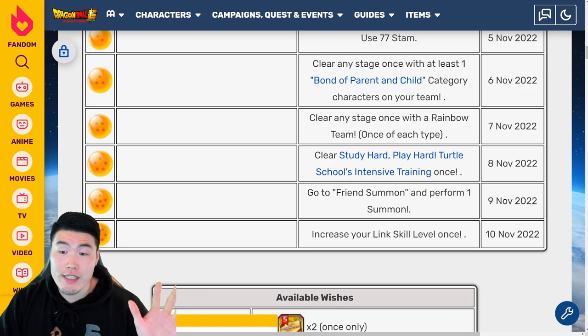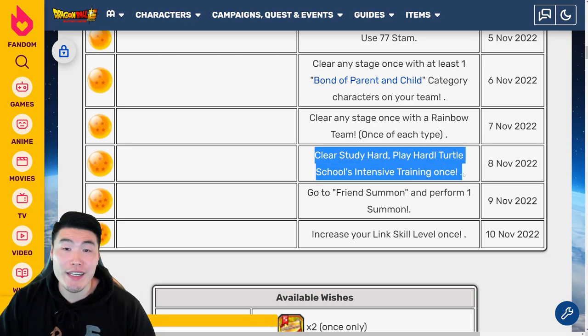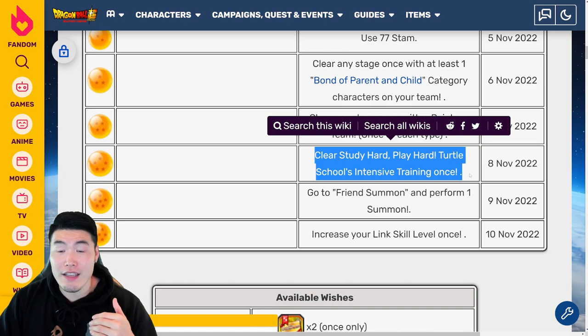For the 5-star Ball, which is available on November 8th 2022, you have to clear the Study Hard, Play Hard, Turtle School's Intensive Training event once. And that's it.